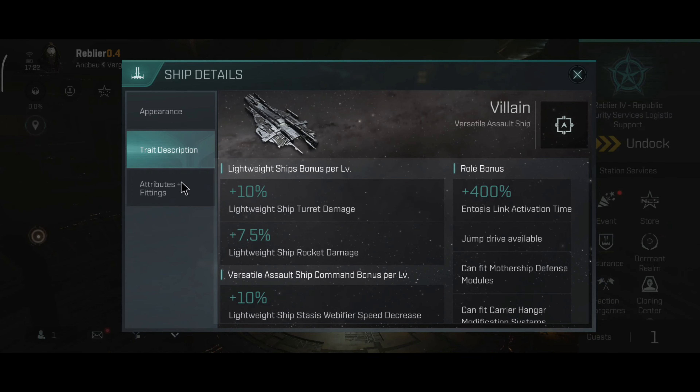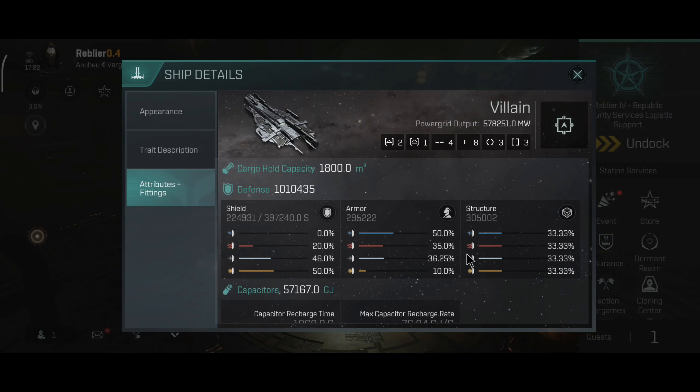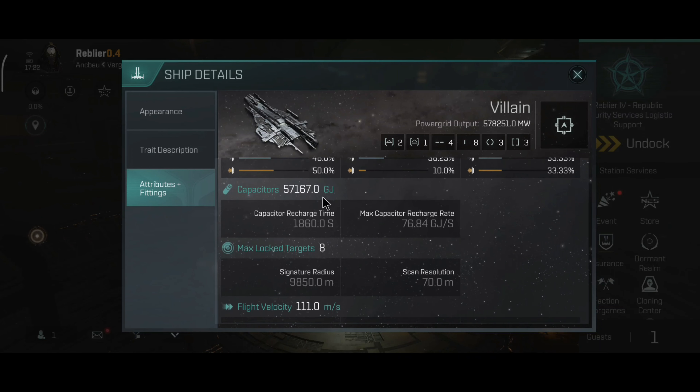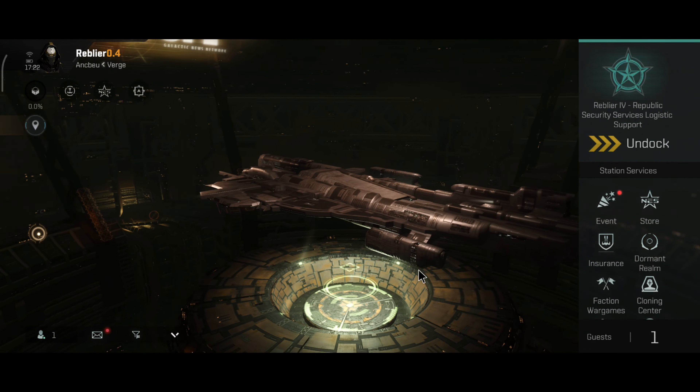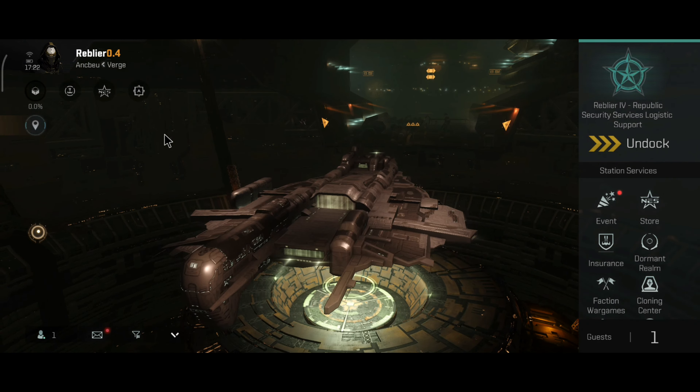Overall, a pretty solid Serpentis ship. The Villain has 2 frigates, 1 destroyer, 4 medium slots, 8 low slots, 3 combat and 3 engineering rigs — basically the same setup as we've seen so far. A little bit over 1 million defense. It's an armored tank ship. The capacitor at 57,000 GJ is nice; the recharge time and recharge rate are okay. It can lock 8 targets, 9.8 km signature radius, 70-meter scan resolution, 111 meters per second flight velocity, and 1.75 AU per second warp speed — pretty solid and comparable to the other faction carriers.